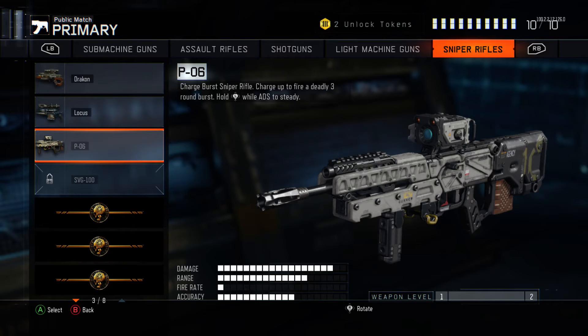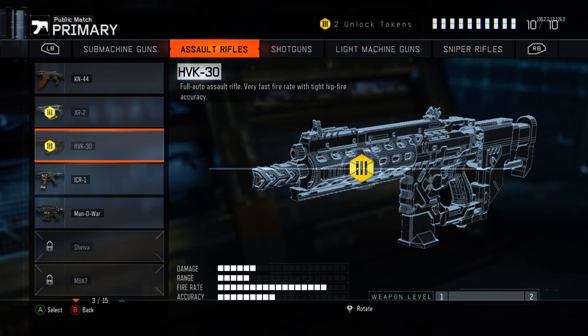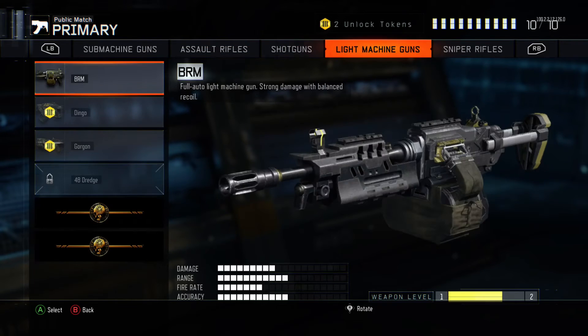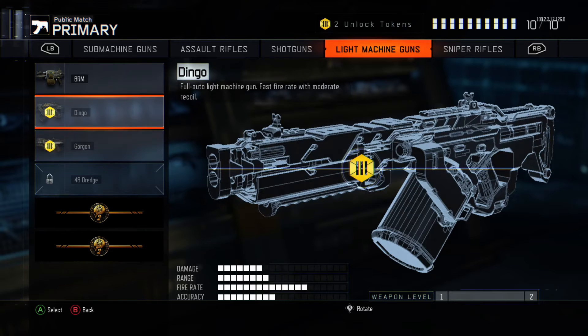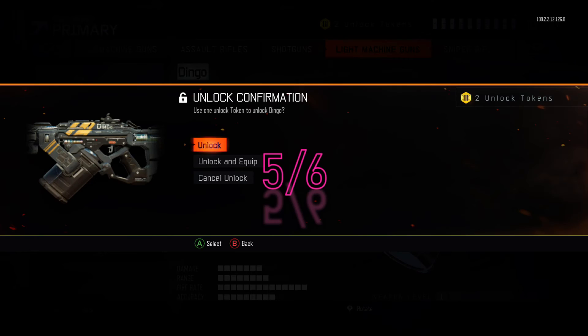The Dingo — we've got to choose out on one of these two. I'm going to go with my gun instinct. Dingo — damage is alright, fast fire rate, that's going to be a bit too slow I think. We'll leave that. Unlock that.